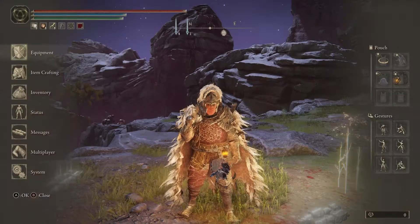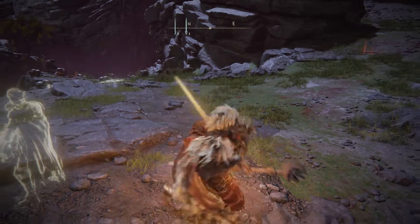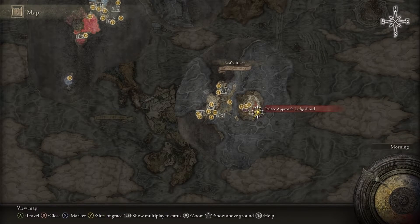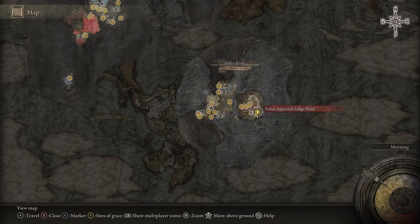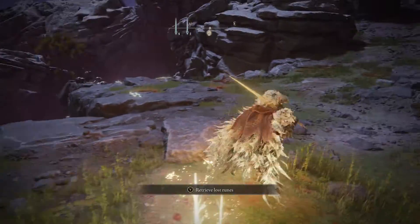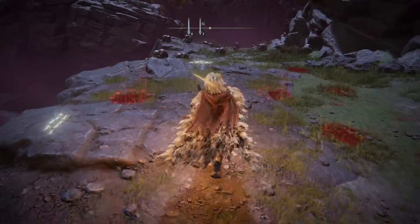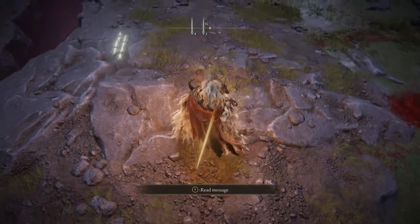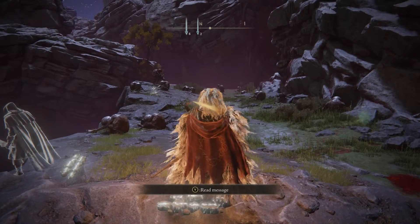Once you have that equipped, you just want to head on over here. I'm at the Palace Approach Ledge Road right here in the underground Mohgwyn's Palace area — right there on the map. I'm sure you all know this place as the bird farm, but that's not what we're going to be doing today. What we're going to be doing is run on over to this little ledge right here. There's a message on the ground, but you want to be about right here and just look this way.